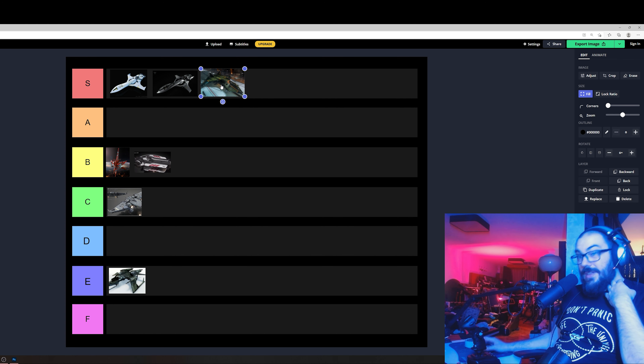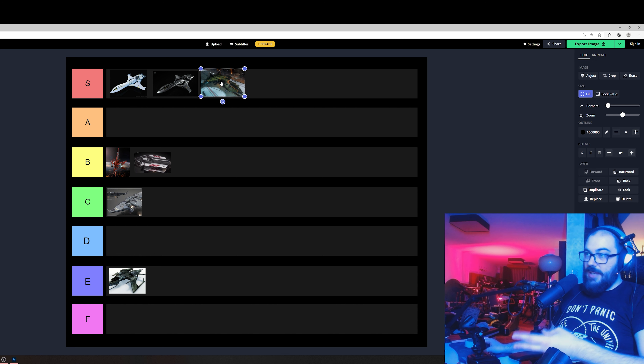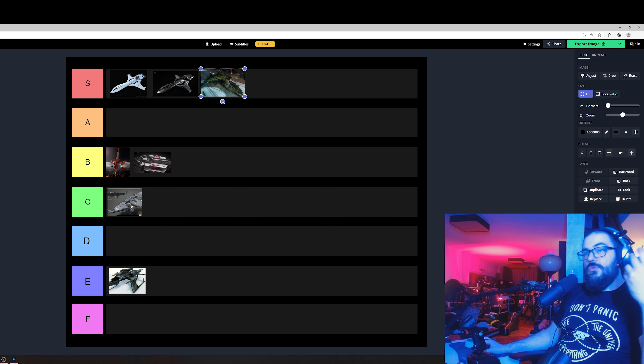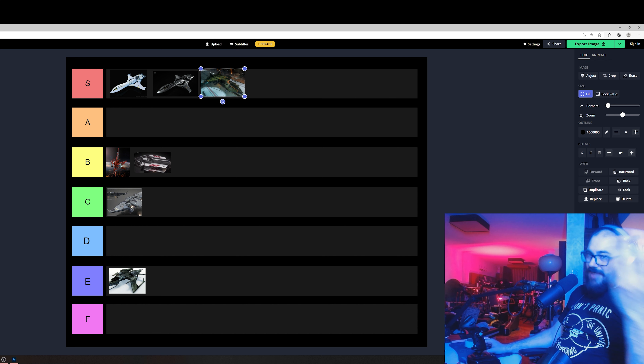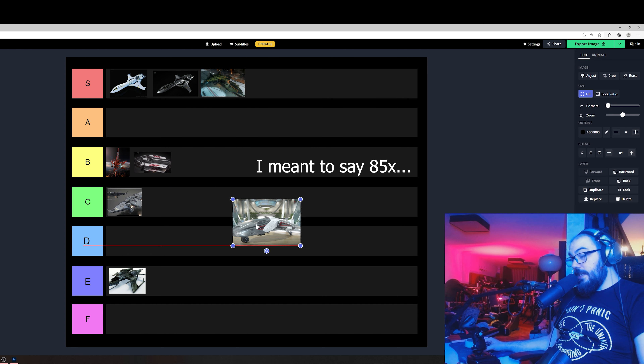The Arrow, on the other hand, is perfect for me, although I simply don't get why it has a single size one shield while the M50 has two size ones. The Gladius is just a superior ship if you can fly it. If you're not really good at it like me, get an Arrow basically.